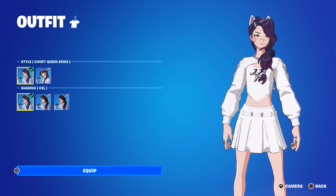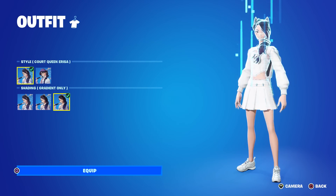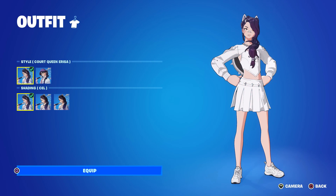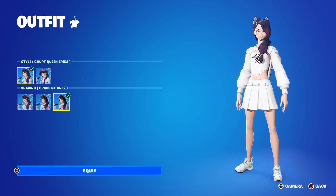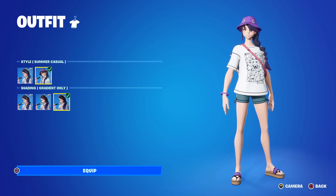You can also turn the cel-shaded anime effect off if you want. The middle option is the outlined gradient — it's got a bold outline to it. You can turn that off as well, leaving just the gradient, which is your typical-looking skin. So if you want the full anime effect it's there, half effect right there, or the normal-looking skin.